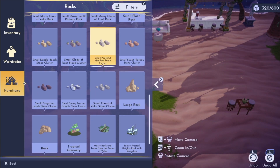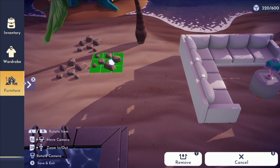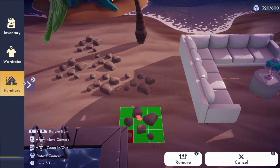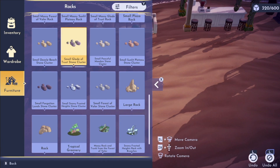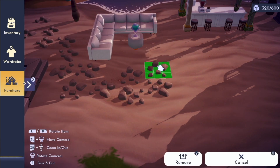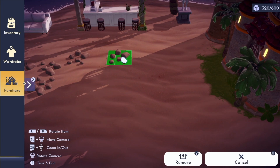For this build, instead of using traditional pathing, I decided to use these rocks to make my own path. I thought that the rock pathing gave it more of a natural feel since it is on the beach, and it also gave me the freedom to make the path a lot more curved than I could with normal pathing.